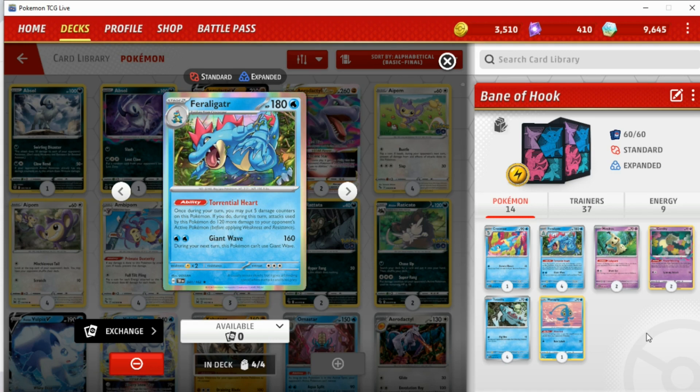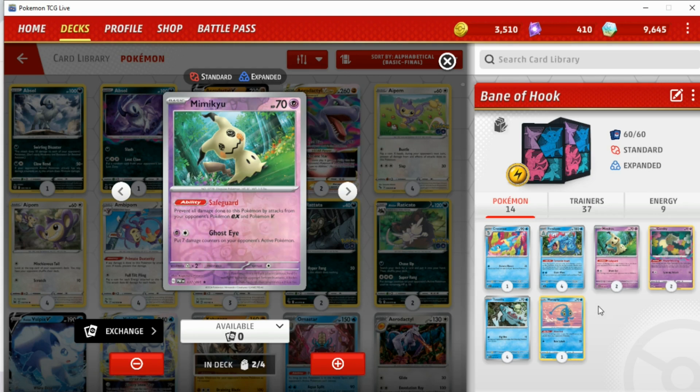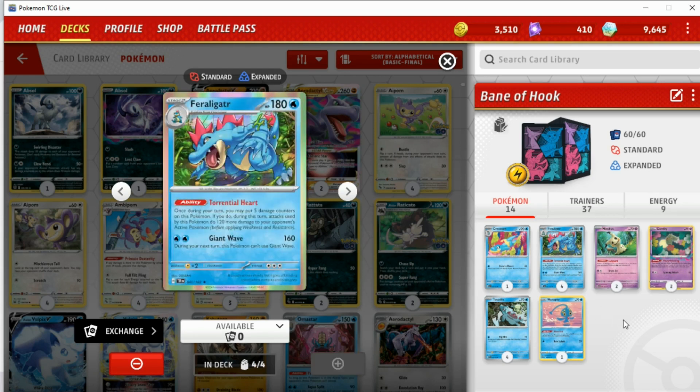It's two water energy that really hurts this deck. I know it sounds really weird — only two basic energy, that should be very easy to pay for. But considering you need one of these out every single turn to deal damage, or you can use Croconaw if you really have to — dealing 30 damage and then allowing you to switch into Mimikyu, which is fantastic — most turns you'll want to be attacking with Feraligatr. Giant Wave is fantastic, however you still need the two energy.